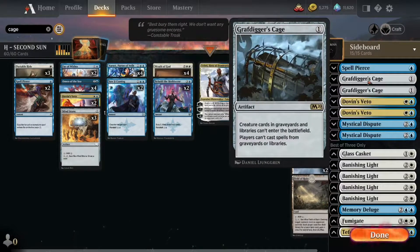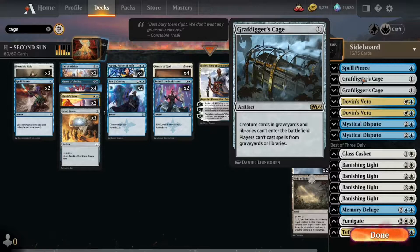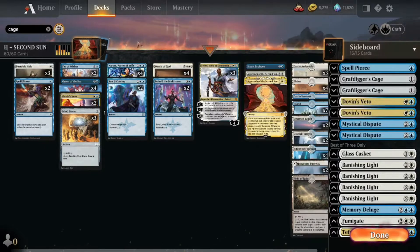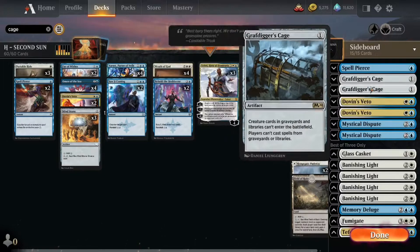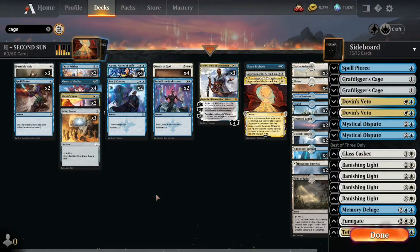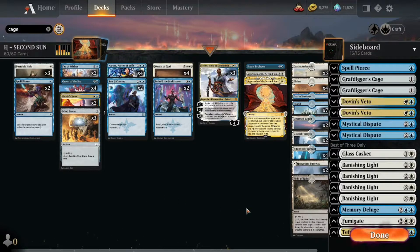Okay, so we had those Tails ends in the sideboard. I'm sure that I want Grafdigger's Cage instead. You could probably play Rest in Peace also, they'd do the same thing. This is cheap, so it's easy to wish for it plus play it in the same turn if need be. This deck seems fun. We're just a blue-white control deck first, and then sometimes we win the game with Approach of the Second Sun, which sounds pretty fun to me.